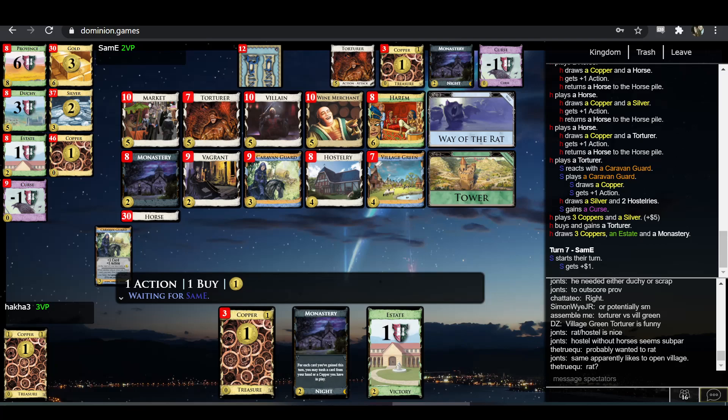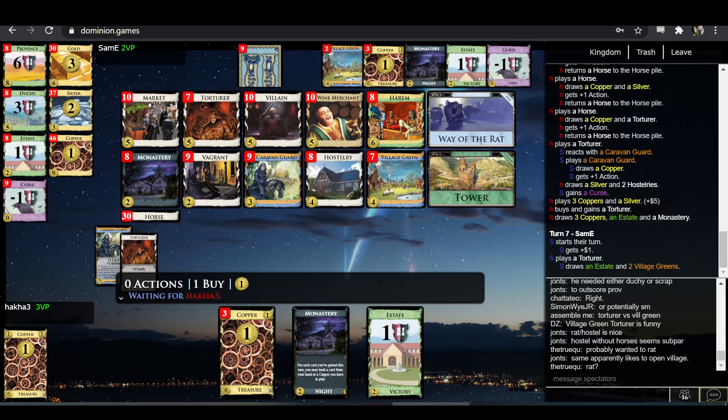Torturer — okay, just once more draw. I'm not convinced of that — I think in the short term the Hostery thing gets you a lot more draw, and then you could rat the Torturer to get another Torturer. I don't know. Maybe it's not a bad card, but it didn't feel like the thing to buy there.